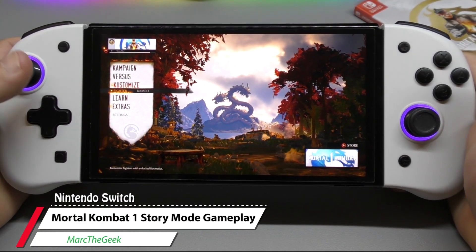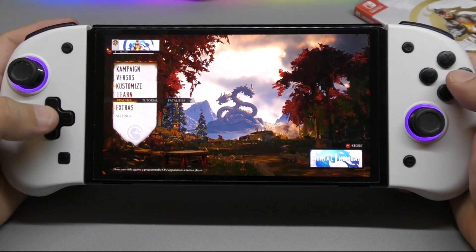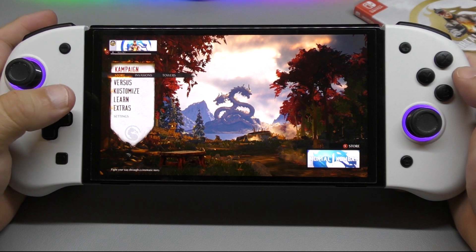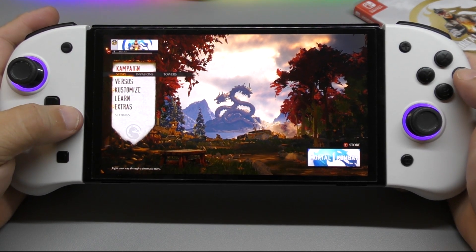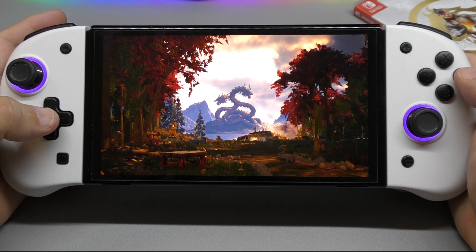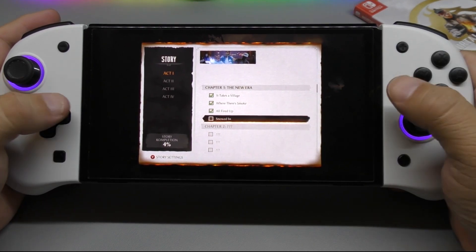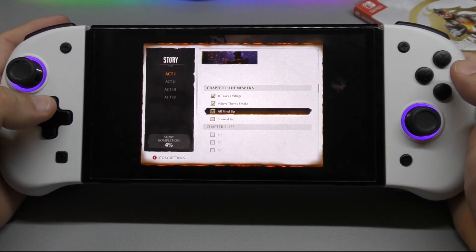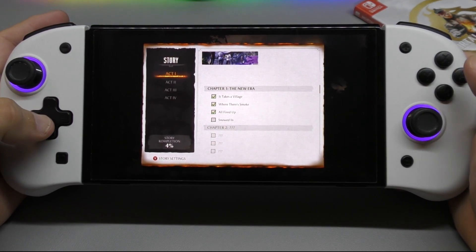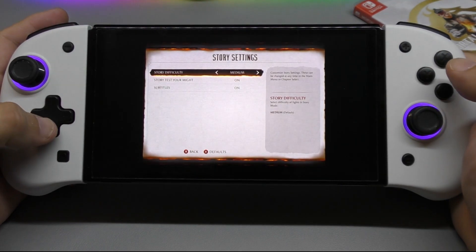Hey guys, here again with another gameplay for Mortal Kombat 1 on the Nintendo Switch. This time I actually want to share a little bit of story mode because I noticed that this game on the Nintendo Switch looks way better in story mode than the regular local gameplay or tower gameplay. Let's go and show you guys.